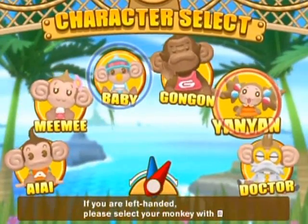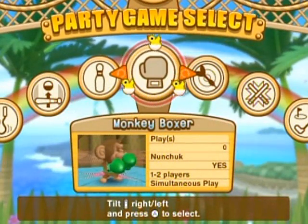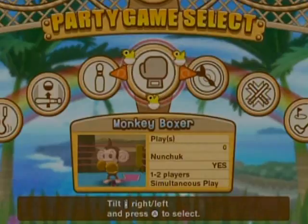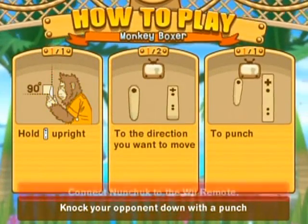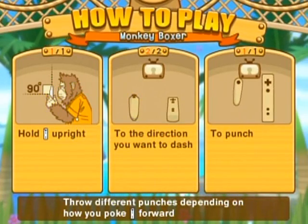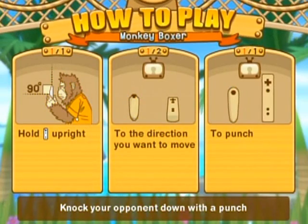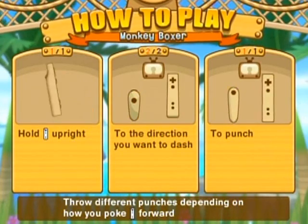Hey, hello everyone and welcome back to the walkthrough, let's get this started. You'll notice there's a blue arrow on there because I accidentally paired the second controller. Anyway, Monkey Boxer — I need the nunchuck. Here's the next game. Let's get this started after I connect the nunchuck. As you've seen on the play counter, I've never played this before.